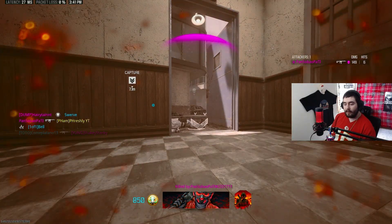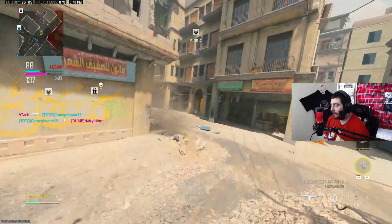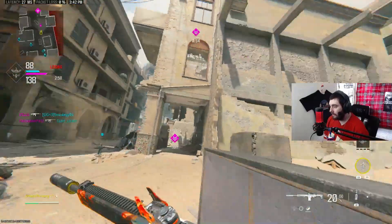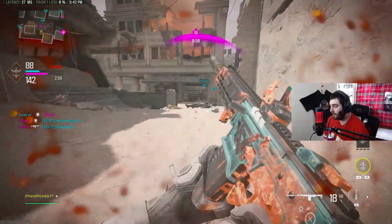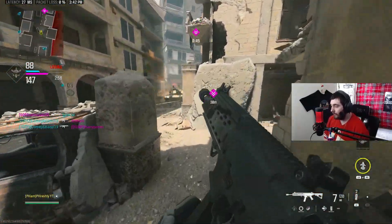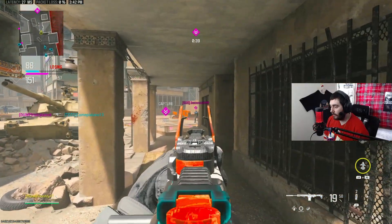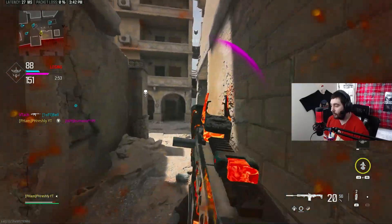I can't fire fast enough to take these guys out. I'm spamming the trigger and nothing's happening. I am ten and seventeen, and I know I do bad, but holy shit man, give me a break. Thank you teammate for saving me — we all know I wasn't winning that gunfight. Give me this Rival Knight, I need some help.